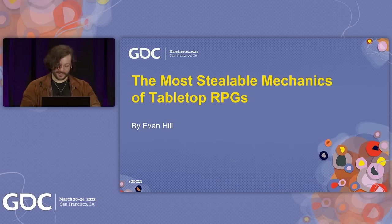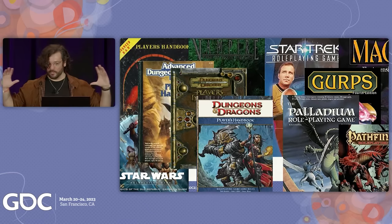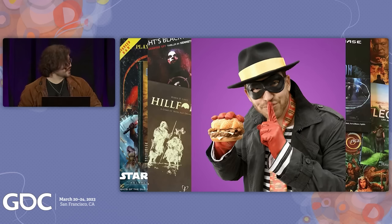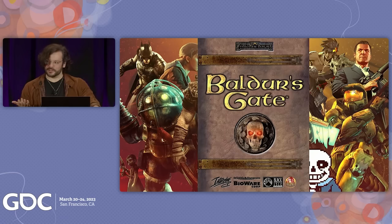So what are we talking about today? We're talking about role-playing games, the tabletop variety, not just the video game type, but specifically the wide and wondrous world of interesting mechanics and styles and books. And there are a lot of them. That's part of why I did this talk — there's just so much to wade through and so much to steal and put in our video games. I've heard it kind of has occasionally worked, so let's get into it.